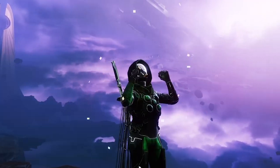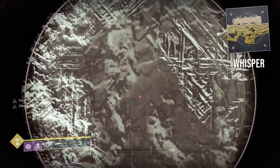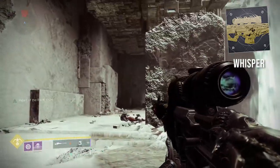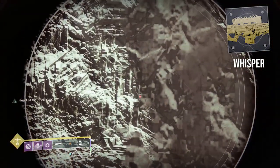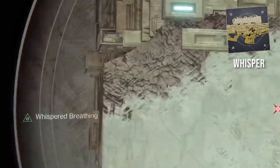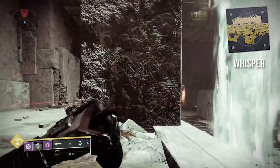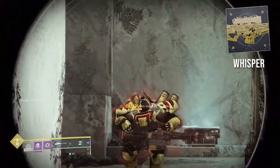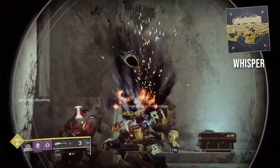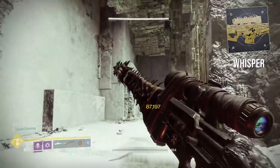Now onto the long-lost catalysts. First up we have Whisper of the Worm. Aiming this weapon without firing for a brief moment grants bonus range and precision damage while it remains zoomed. Whisper of the Worm used to be a top meta pick and they recently gave it a buff last season. When you aim down sights and hold it for just a little bit you'll see the perk pop up on the left — that's when you get the increased damage. If snipers ever become a top meta pick again, you definitely want the Whisper catalyst.